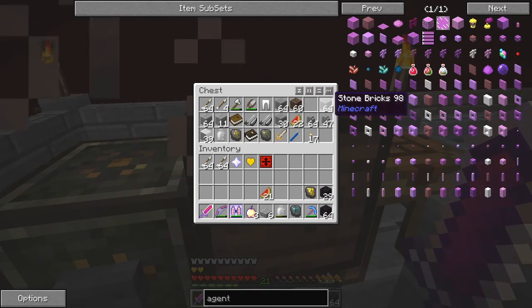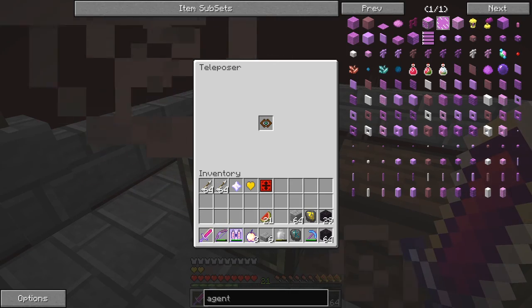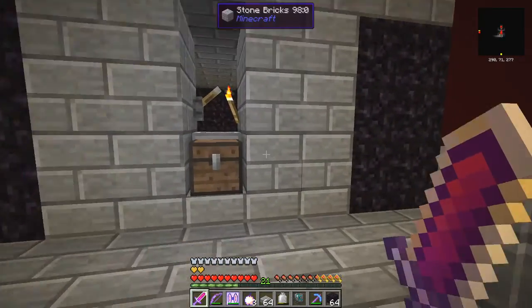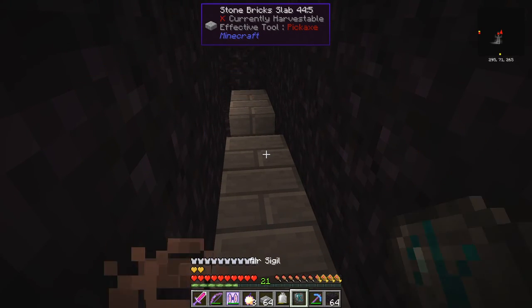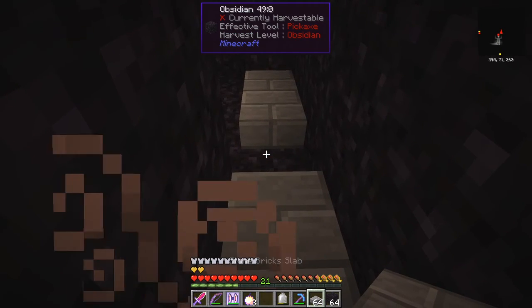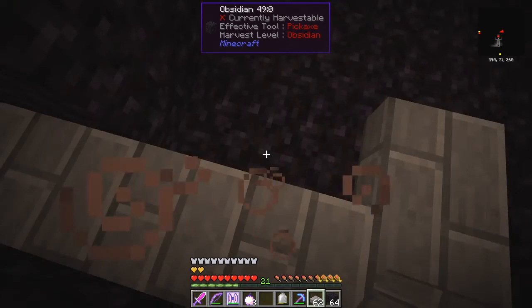I've got 34 obsidian in here. I need to turn those into slabs - wrong one, wrong one, third time lucky! Plenty of slabs now, and plenty of obsidian for that matter. Let me move this stuff around. That was my very first time fighting the Wither in this particular mod pack.